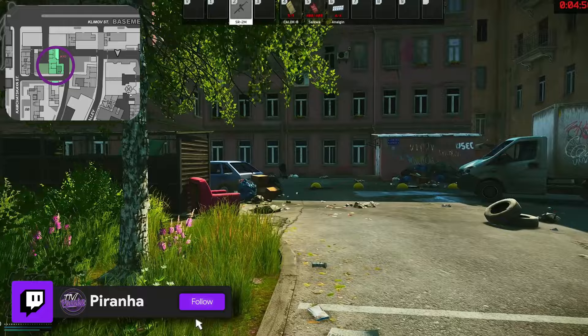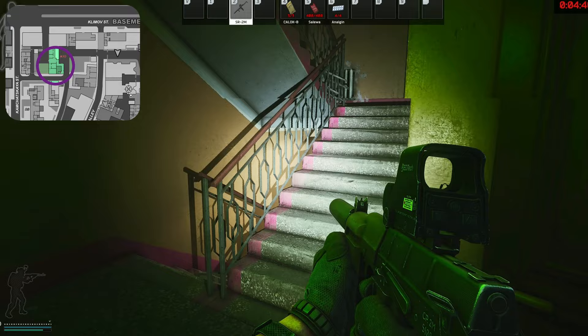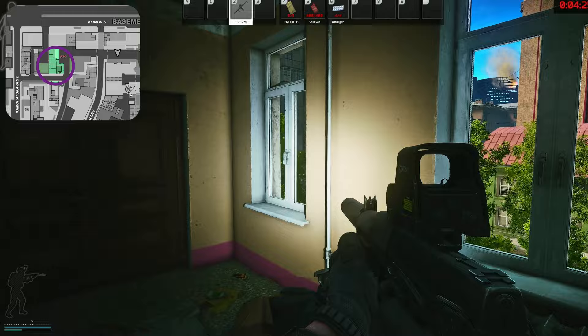Now that we're here, this is one of the ways into the building — there are a few different ways — but we're going to head through this door right here. Now we're on the ground floor. What we're going to want to do is head to the stairs and go all the way up. It will actually look like the stairs are blocked, but it's not — it's just a good old Tarkov trick. Jumping around does give your position away, so do be careful.